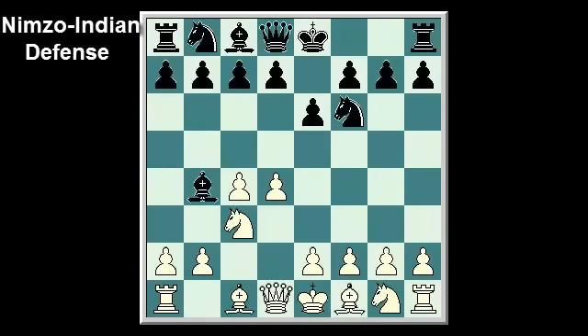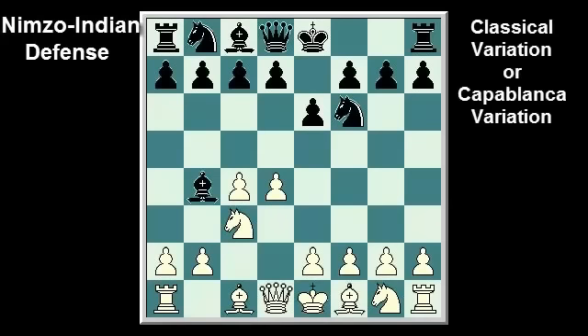Welcome to BK Academy of Chess. This is the fifth installment of the Nimzo-Indian Defense video series. The first four videos were devoted to the popular Rubinstein system, where on move 4 white plays e3. If you have not viewed them, I advise you to at least review the first video to understand the basic concepts of the Nimzo-Indian Defense. In this video you will learn how to play with and against the classical variation of the Nimzo-Indian Defense, also known as the Capablanca variation, where on move 4 white plays Qc2.